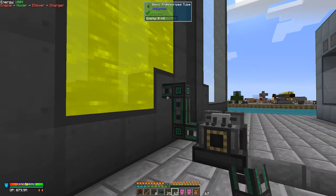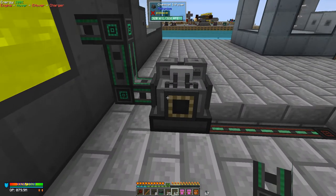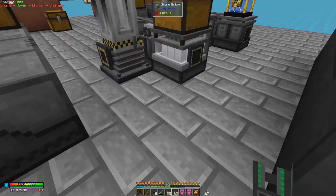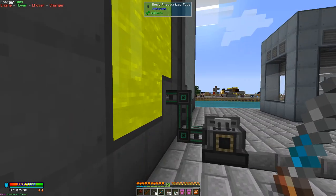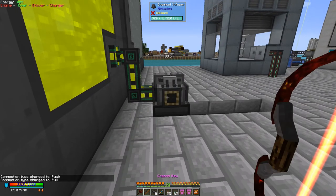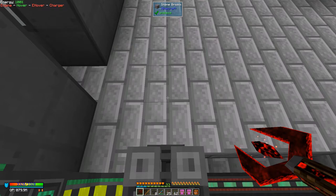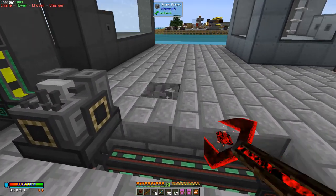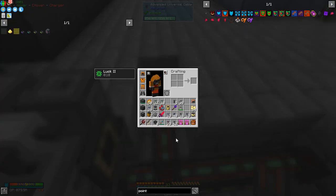We need to give the chemical infuser some hydrogen and chloride. Chloride comes in via a pressure tube — basic pressure tubes are fine, we can upgrade them later. Let's put these down and connect into here. We may need to set the tank to push mode using the configurator. Shift right-clicking will push the gas out, and as you can see the tank is now full.